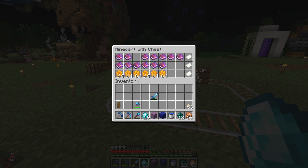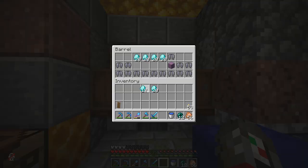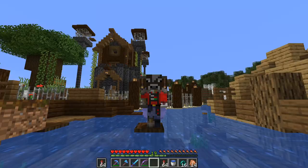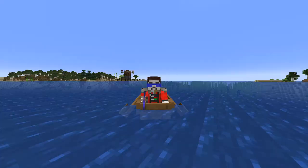And with our freshly minted diamonds, we visited some of the shops popping up on the server and even managed to buy our very own elytra from Impulse's beautiful shop called Eyesore. Don't tell Impulse, but it's probably the ugliest building I've ever seen in Minecraft.